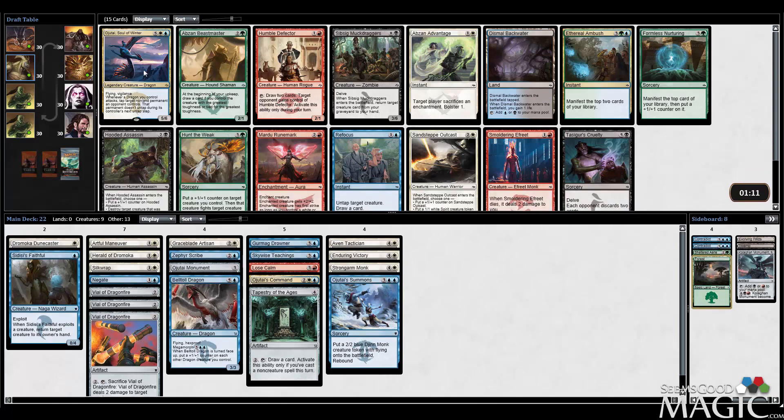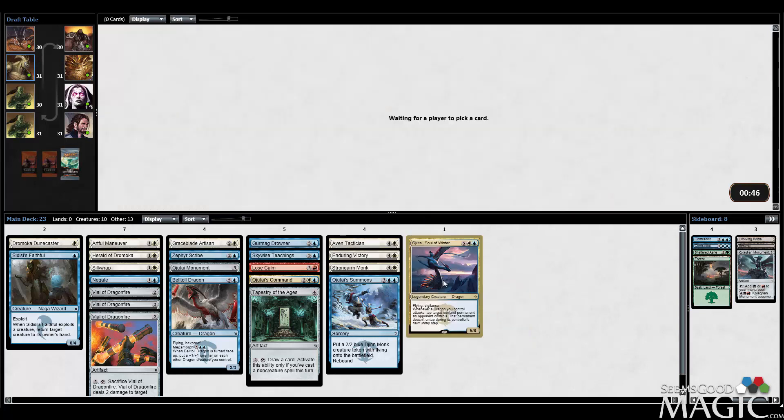Then we open Ojitai - that is really funny! Well, we've got to take Ojitai. I mean, look at us - how could we not take Ojitai? We're already blue-white, we have Ojitai's Command, and we have Ojitai's Monument. It was meant to be. Otherwise there's a Sandstep Outcast in here, and that's like the only other exciting card. So let's take the Ojitai.